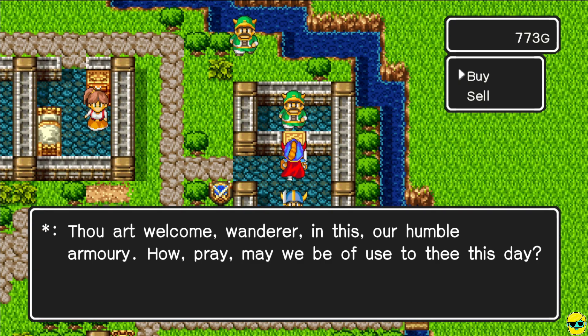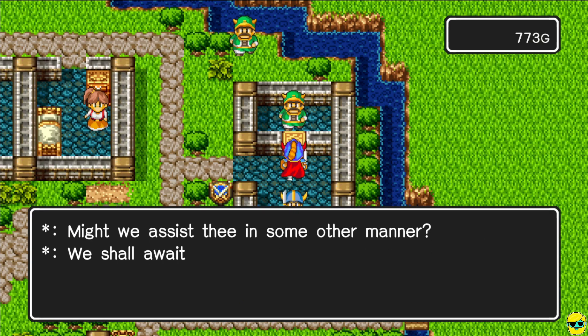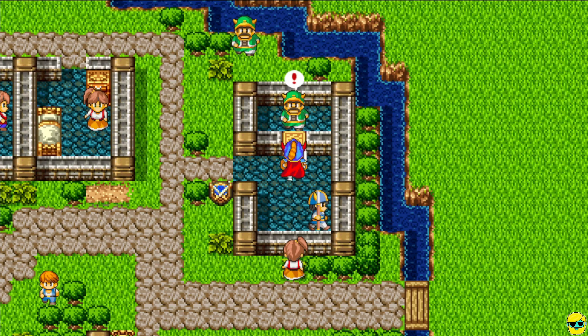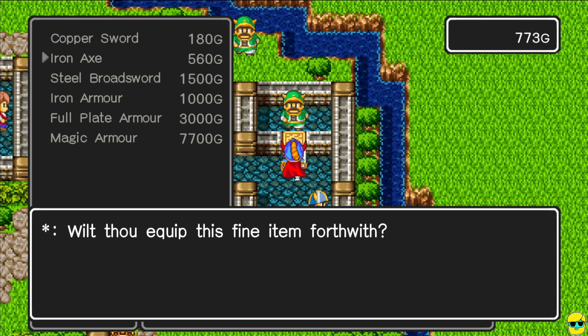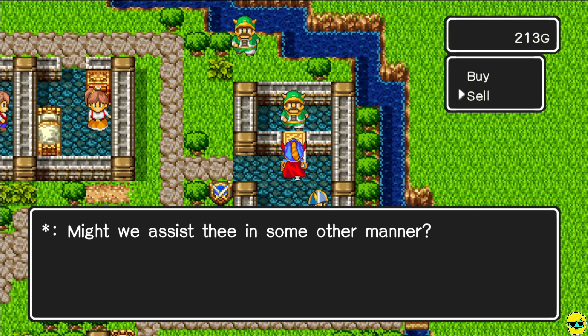Let's do our shopping list. This guy sells an iron axe, a steel broadsword, iron armor, and full plate armor. Full plate looks amazing, and he doesn't sell a better shield — we'll have to go to Galenholm for that. I'm going to buy the iron axe right away. It gives us a boost of 5 attack, which isn't huge, but it'll help us finish these fights in 2 rounds instead of 3. I'm also going to sell my copper sword to free up some inventory space.